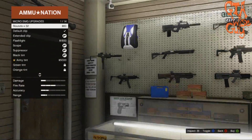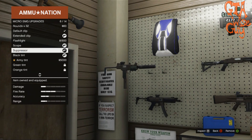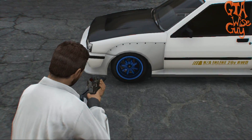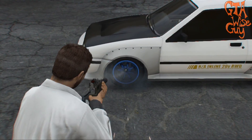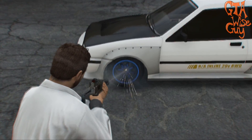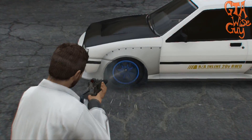If your car does have bulletproof tyres, I'm afraid you'll just have to get a new one if you want to do this. What you want to do is get a Micro SMG if you haven't already got one, and put a suppressor on it. After you've got that, all you've got to do is shoot the wheel right in the middle. Make sure you don't shoot the tyres because they will pop and you'll have to fix the car and start over.